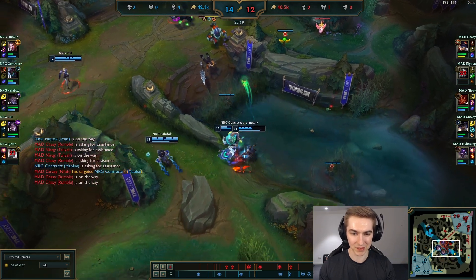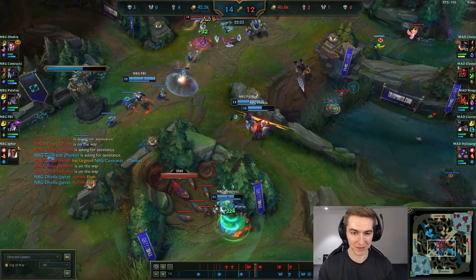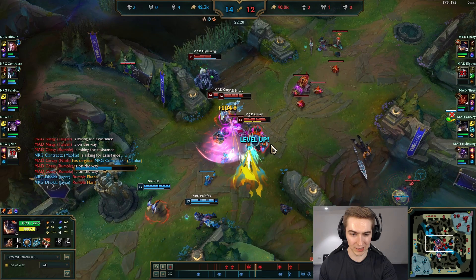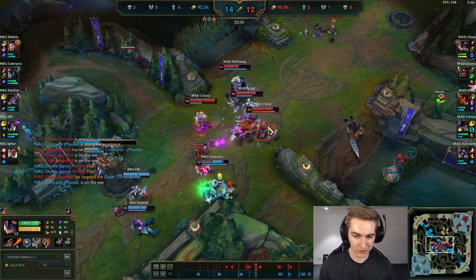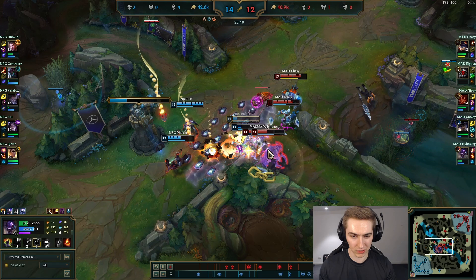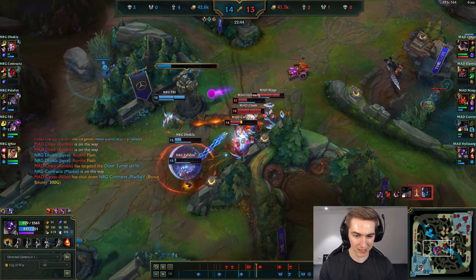If you're pushing into the enemy side of the map, they're going to spawn before you — even if it's the same death timer, they're going to be there first because they're closer to that side of the map. They can back up their teammates a lot sooner than yours can. Here they trade kills and they're still trying to break a single tower — they're not trying to take over any sides of the jungle or control the map. That actually looks like a good opportunity, so I'm glad they took it.